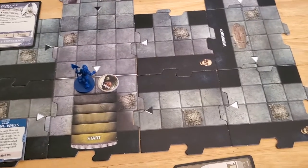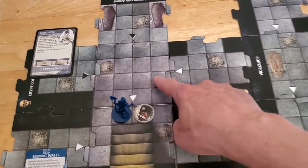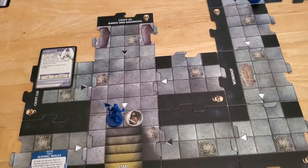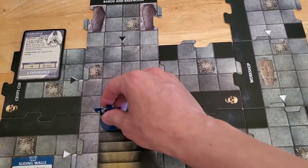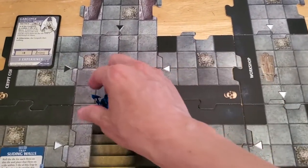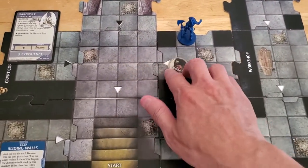My other option would be to move one, two, three, four - I could move up here and then be on an unexplored edge. I think I'll do that actually because we need to explore. So one, two, three, four - we definitely have the movement for it. Now at the end of my hero phase, cabin moves up adjacent to me.